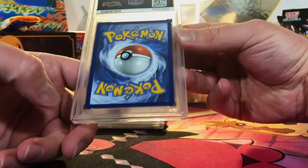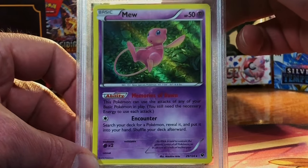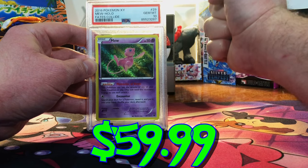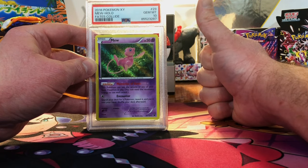Last 3. Minimal edge wear at the bottom — nothing too wild. The Mew Holo from Fates Collide — I'm gonna go with a 9. Oh my gosh, yes! This is insane. Thumbs up, people.